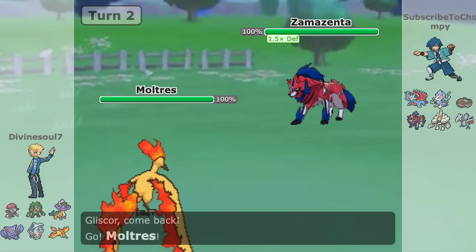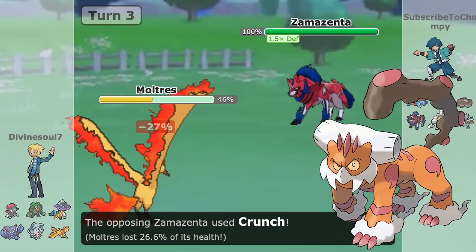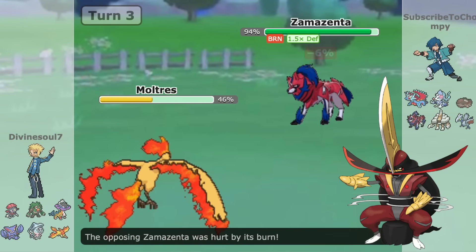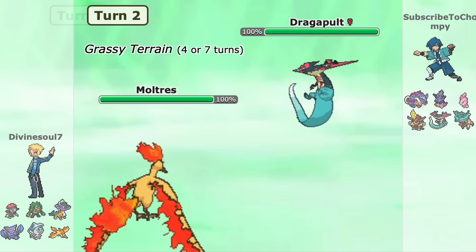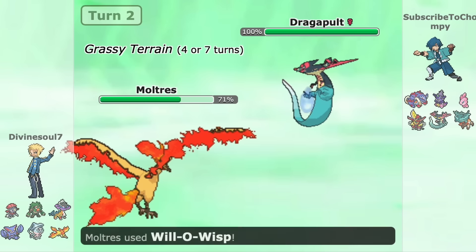This has essentially allowed Moltres to play huge and handle other physical Pokemon such as Landorus, Masquerain, Zamazenta, King's Gambit, etc. Even with Dragapult running around serving as a utility knife for the team, it can be blocked with its Hex and Will-O-Wisp set due to Moltres's part Fire-typing.